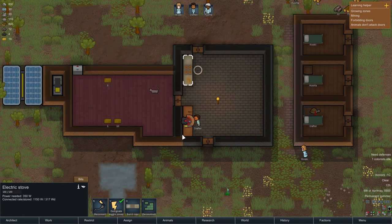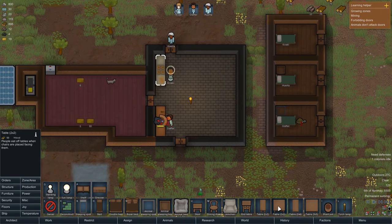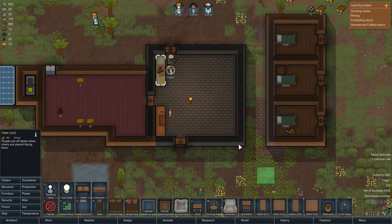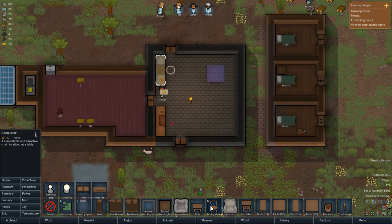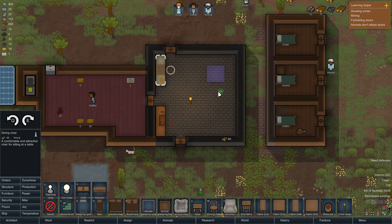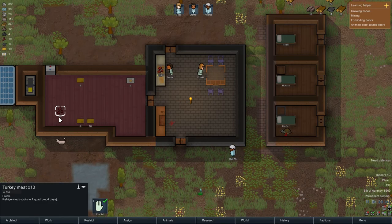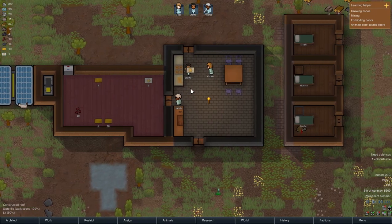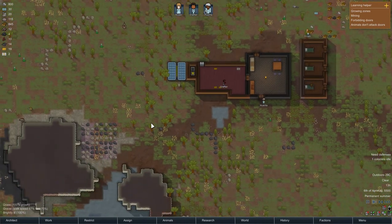Crafter is now going ahead and butchering the turkey. Let's also get a small table — a two-by-two one — let's put it right here in the middle, and then put some dining chairs, two here and two here. There we go. Now we have 10 turkey meat and he's taking 10 of those and cooking them, and we should get some simple meals. He just crafted simple meals, but we're going to need a lot more than that.